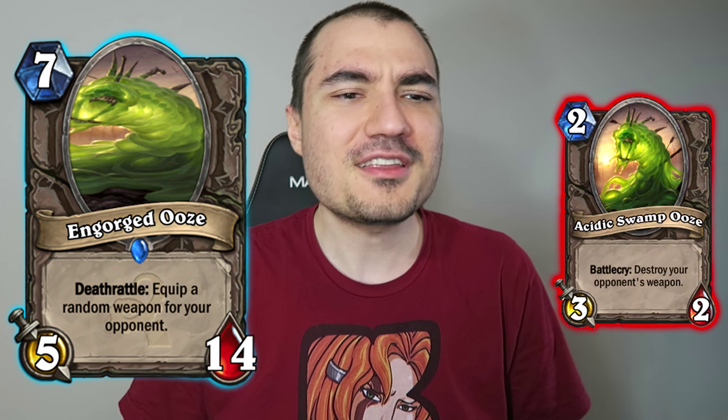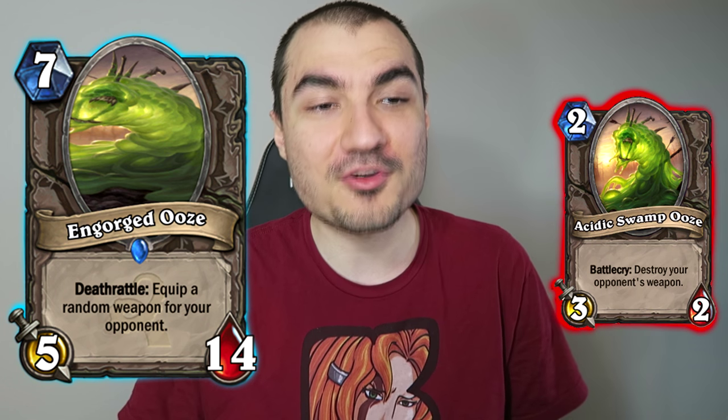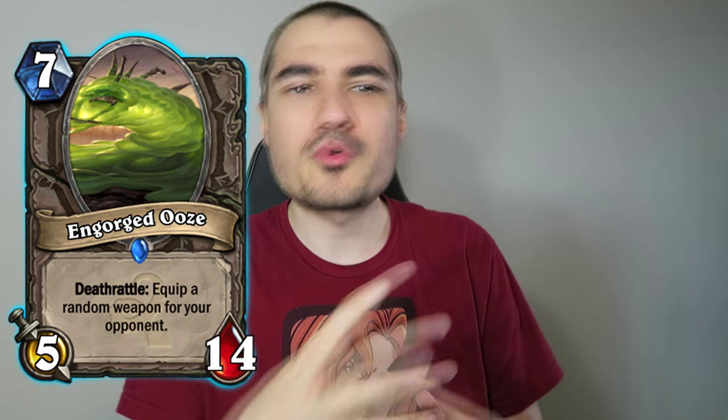Then we have Engorged Ooze. I took the Acidic Swamp Ooze and it just ate too many weapons — the weapons have to go somewhere, I don't think it digests them very quickly. So this has been a particularly successful Acidic Swamp Ooze that has just grown way too fat. When you kill it, it's going to deliver a weapon to the slayer, which is your opponent. I made it a 7 mana 5/14 because it's obviously way too big. Most of the weapons are pretty good, except for Cursed Blade. I kind of wanted this idea of a really fat minion that was really big, kind of like some of the epic dragons in the game, but without that dragon ability and at a little bit of a discount.